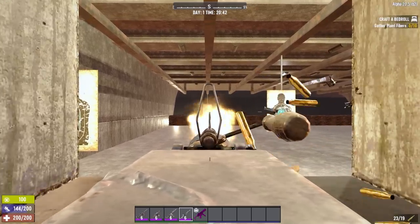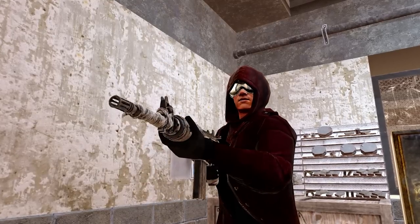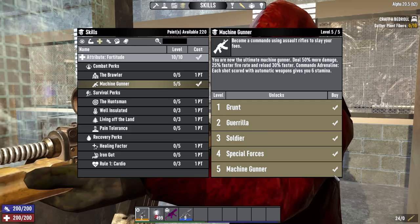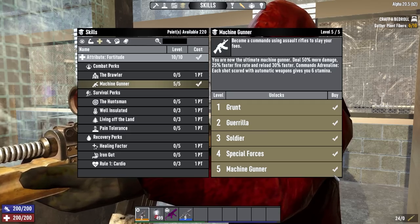Which if you're using a machine gun, what's the point of that? Most of the guns in 7 Days to Die fill some sort of special niche, and the niche for machine guns comes down to two words: Commando Adrenaline. Commando Adrenaline is the name the game gives to the bonus effect of the Machine Gunner perk.